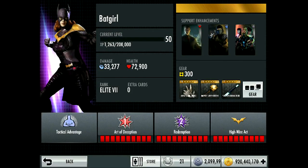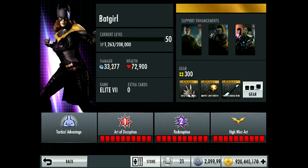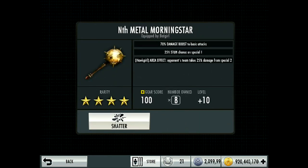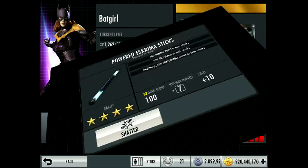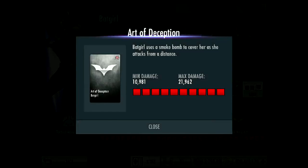I don't think Batgirl actually has a unique gear — if she does, no one has ever found it. The gear I have equipped includes mutated bone spikes, a knife, metal morning star, and powered screamer sticks.